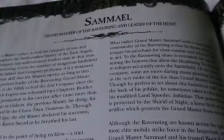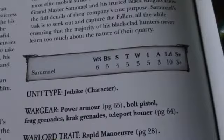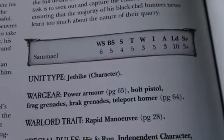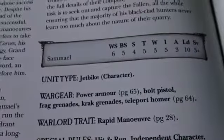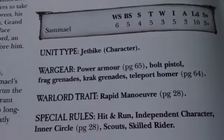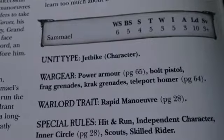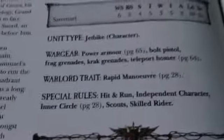The other character is Samael of the Ravenwing — the other way to unlock Ravenwing Attack Squadrons as troops. He is WS6, BS5, Strength 4, Toughness 5 because he has a Jet Bike. He is unique among Space Marines in 40k — 30k has Jet Bikes but 40k doesn't, except this guy. 3 Wounds, Initiative 5, 3 Attacks, LD10, 3+ save. He has Power Armour, Bolt Pistol, Frag Grenades, Crack Grenades, Teleport Homer, and the Rapid Maneuver trait for extra movement on Turbo Boost or Flat Out moves. He also has Hit and Run, Skilled Rider, and Scout — everything you'd expect from a Biker Master.